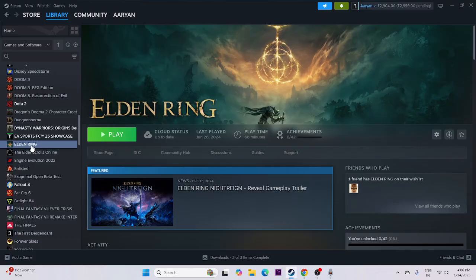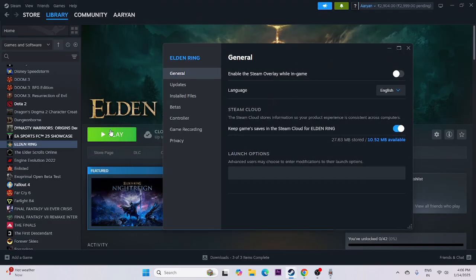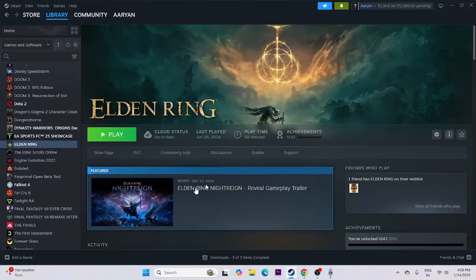Next, disable the Steam overlay. Right-click on the game, go to Properties, and make sure 'Enable the Steam overlay while in-game' is turned off — try to launch the game. If still having trouble, in the launch options try the command dx11. If dx11 is not working, try dx12. If dx12 is also not working, try d3d12. Remove everything once tested and try to launch the game.